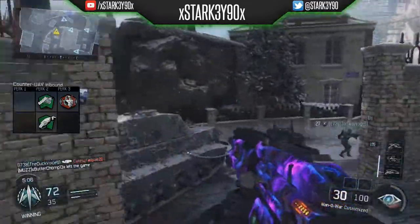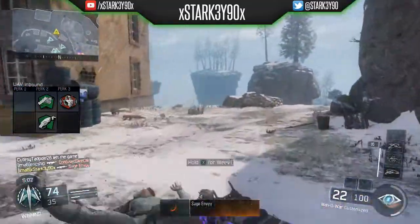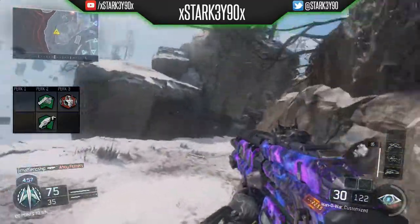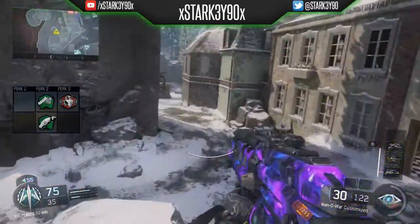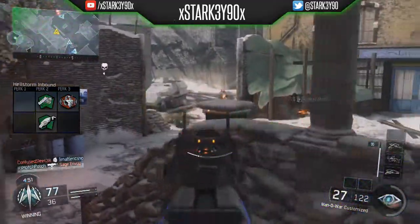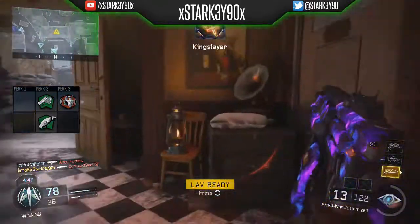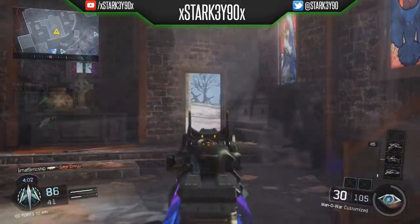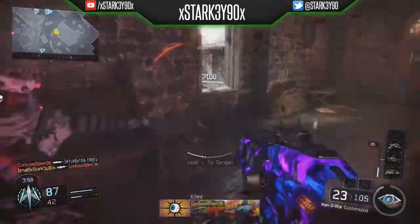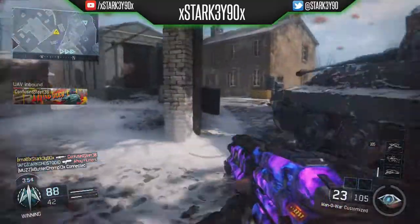The third perk I've chosen is Awareness. You can swap this out for Dead Silence if you prefer — I don't actually have a preference between the two. With a headset and Awareness I can hear people coming and when I'm chasing them I know which way they're going, but with Dead Silence they won't hear me chasing them. It's completely up to you, and you can even swap it out for Blast Suppressor if you like.